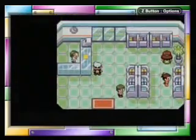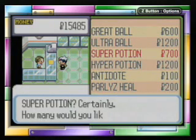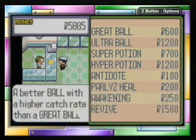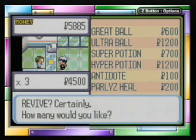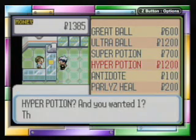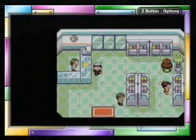First and foremost, let's go to the PokeMart and buy ourselves some items. We're gonna pick up eight Ultra Balls and I think the rest revives — I'll buy three of those. High repel, why not? Alright, so that'll get us through to the next town. At least it should, anyway.